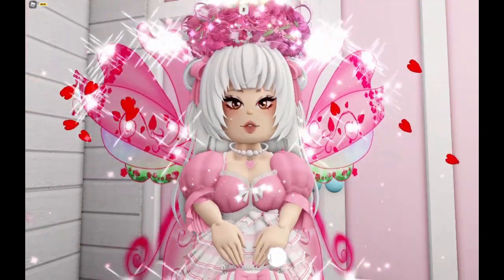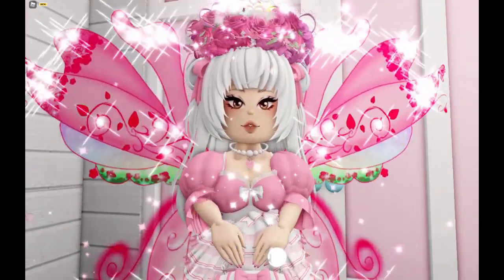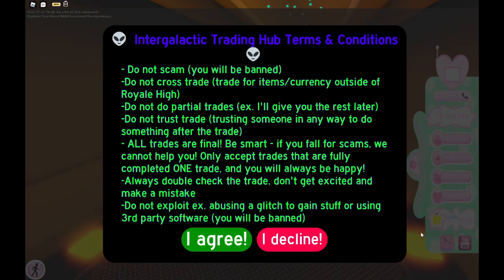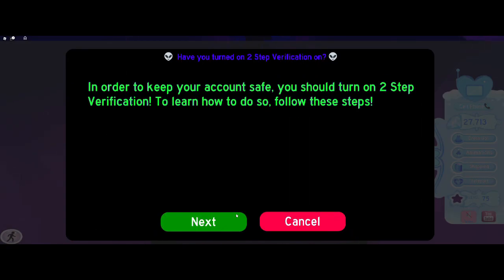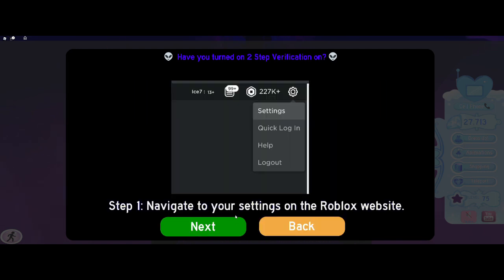Let's go over what trading is going to look like when you first get in. When you get into the trading hub, you will always get this screen, but if you are new, there is going to be a lot more information. I would read everything because it's there for a reason. The rundown is basically don't scam, and don't trust trade anyone because people will try to scam you. Then it's going to go through two-step verification — I would 100% recommend turning this on because it can save your account.